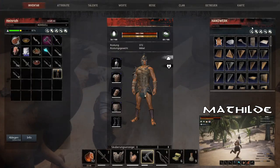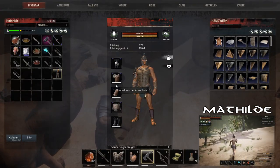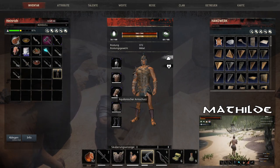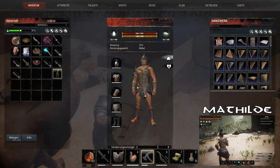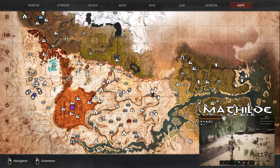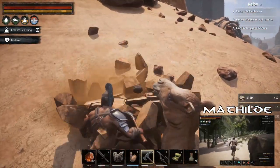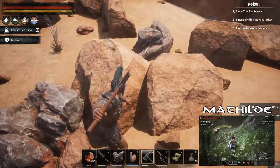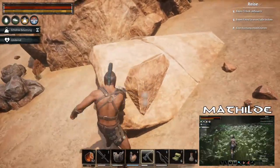Das geht sogar rasend schnell – du kannst richtig geiles Wochenendurlaub machen. Zack, ich bin da. Oder Mond – zack, ich bin da. Hauptsache, jemand fliegt hin und packt da einen Teleporter hin. Und hauptsache, du vergisst den Sauerstoff nicht zu Hause. Elon Musk und Co. werden da schon was vorrätig haben – wenn nicht, können sie es ja mit dem Teleporter nachschicken. Aber man müsste sich beeilen – ohne Sauerstoff halte ich nicht lange aus.